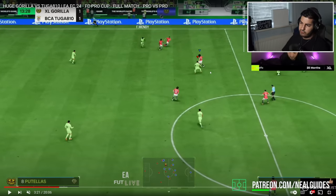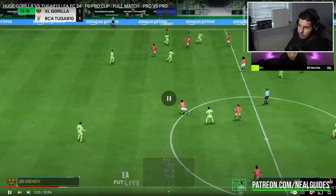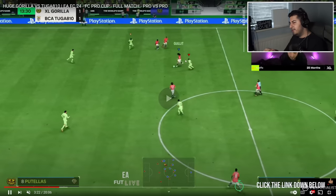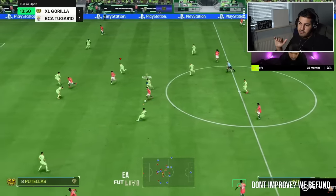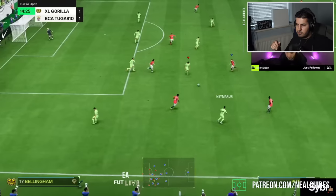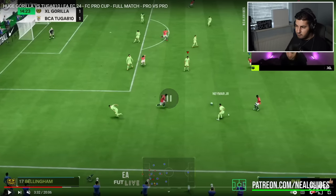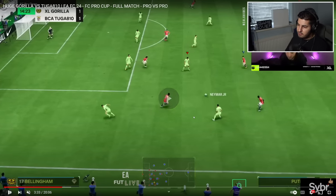You can see a 1-2 with Graham making that run forward — a bit unlucky. With passing in those situations, some of those are 50-50s, so if you're not sure, go back to the goalkeeper. Then look — a 1-2 with Neymar. A lot of people say why do pro players make these amazing runs? All this player did is press L1 plus X. Guerrilla was able to do that and Neymar makes the run in behind. Then Neymar's making that run, and Tuga's now timing it.